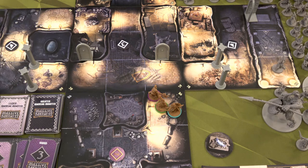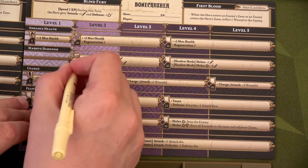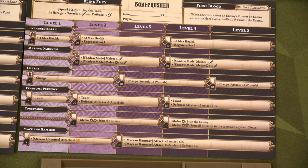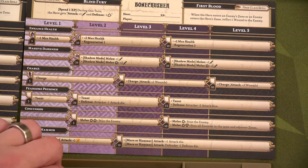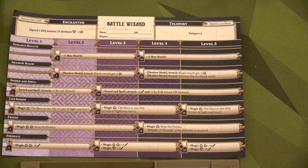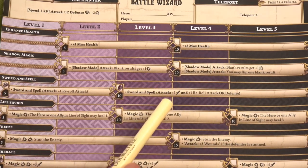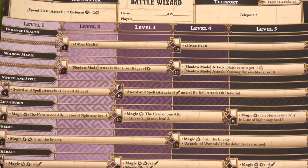No more enemies on the board so we move to the experience phase. Bajorne has ten XP and gets the shadow mode ability — plus one attack for melee always, and if he's in shadow mode and gets a bam, it's an additional plus two, so plus three hits total. The ability is called Massive Darkness — fitting! Also, I forgot about his regeneration, so he heals to full seven health. Ajax has thirteen XP and gets sword and spell — guaranteed plus two hits on any attack plus one reroll for attack or defense. That puts him down to three XP.